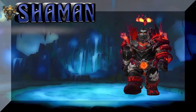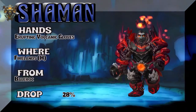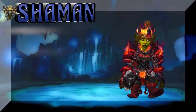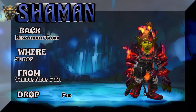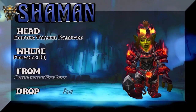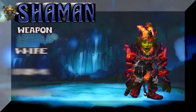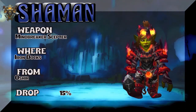The boots are from a different set but also Firelands heroic. Now we have a lady goblin showing the Resplendent Cloak from Silithus — various mobs, or you could just buy it on the auction house, probably the best way to go. The headpiece is the Erupting Volcanic Face Guard, which is Firelands heroic. The weapon is the Mind Breaker Scepter from Iron Docks — O'shea — decent drop rate.